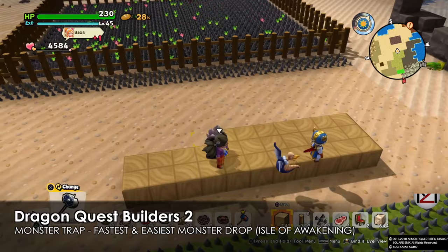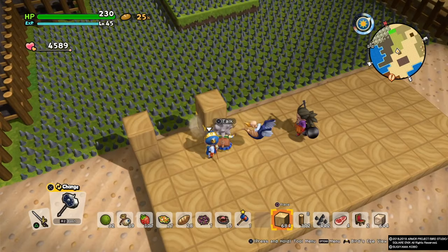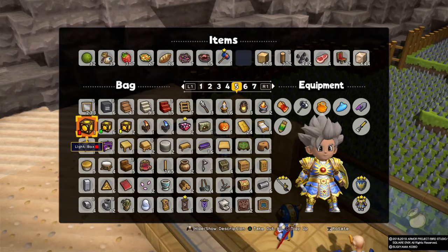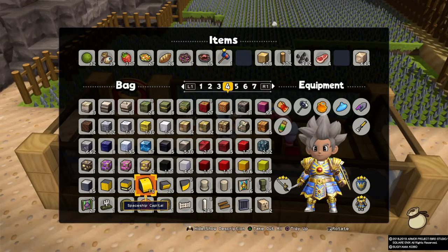Hey guys, welcome back, this is MD and I'm gonna show you how to create a monster trap. What I'm doing is building a trap here for monsters to appear, and with the spikes they will die and we will get the drops. I'm creating two spaces, one on the north and one on the south, and in the middle I'm gonna build my place where I'll just watch this area while the drops accumulate.